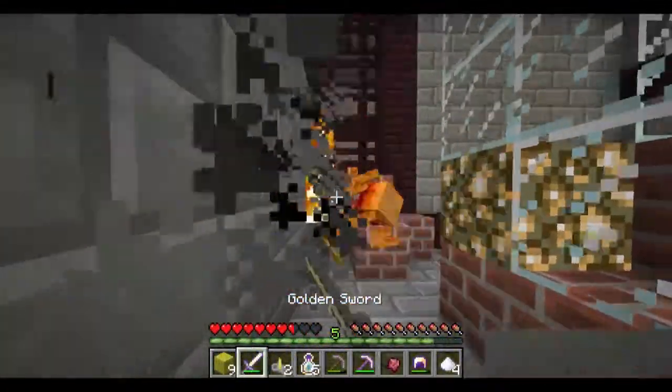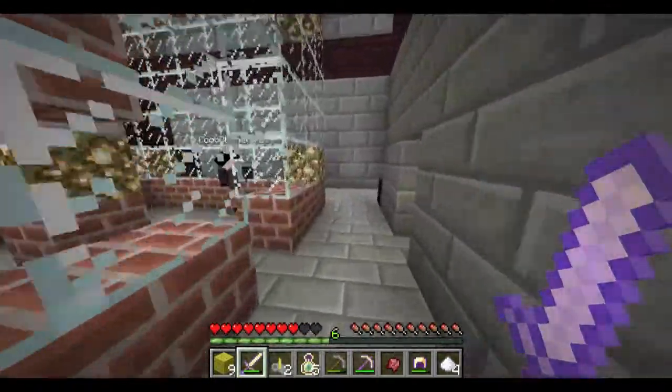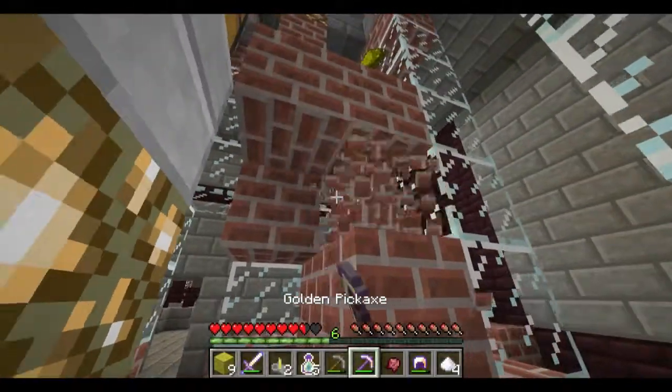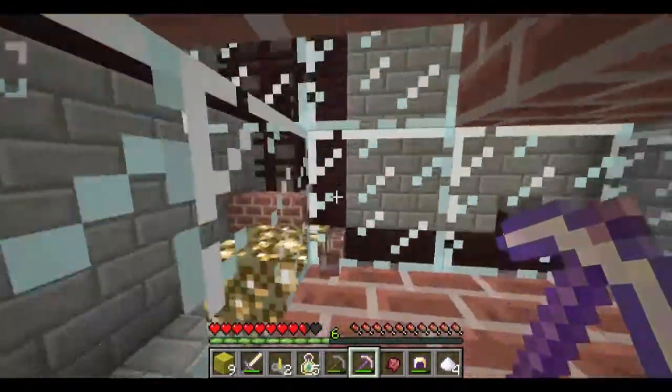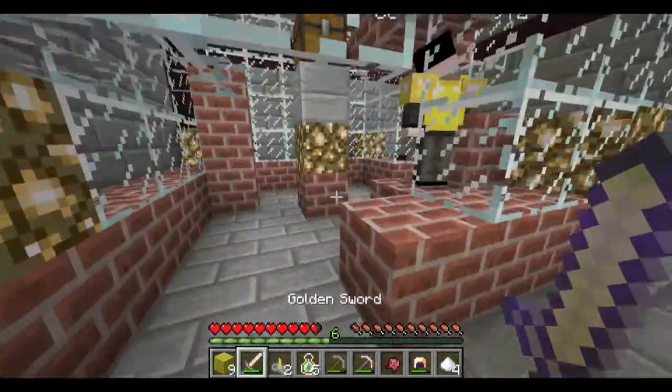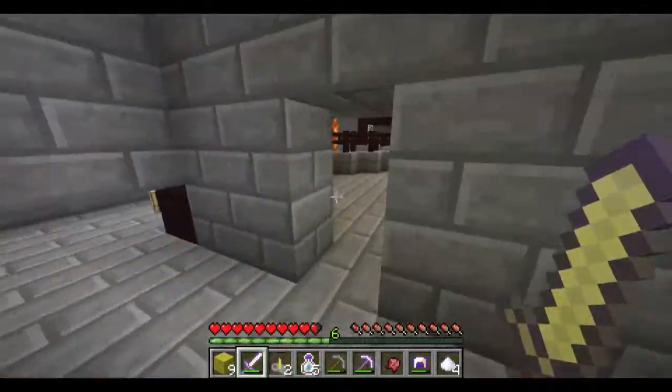Oh crap. Use the sword. Oh, that sword was a two-hit kill. It's up there. Yeah. Ow! Okay, you got the pick. How much armor did you get? All of it. Nice. Let's just get out of here. Yep, let's go.